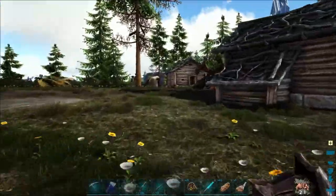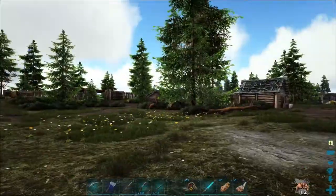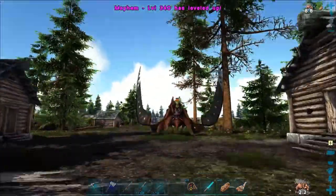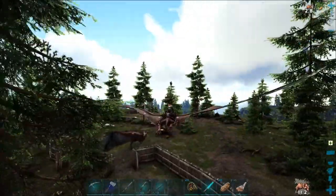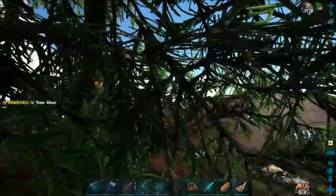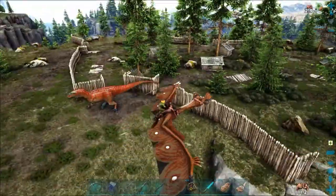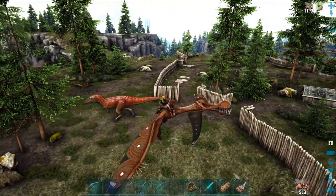I think that's a Rajasaurus over there. We got tree branches on the roof over here — and that's the right side of that gate over there. That's a Chalantesaurus — which is actually even worse. They hit with one hell of a bleed attack; that's their thing.